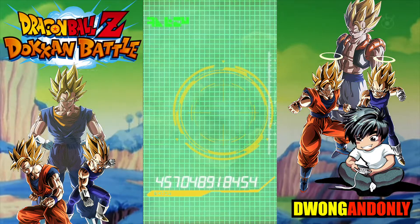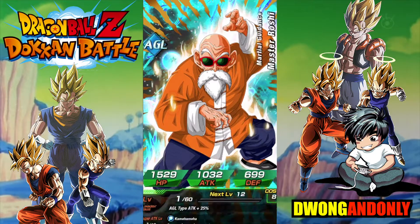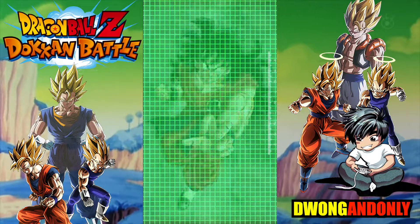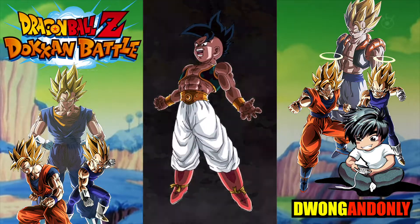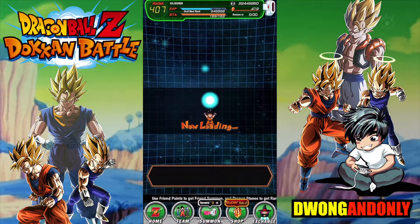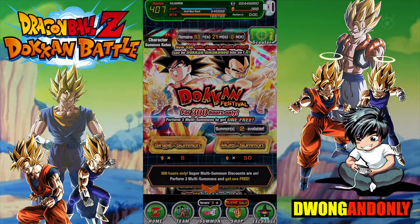We are pretty much at max capacity already before I even started these summons. It doesn't look like we're going to get anything special in this one. I would be over the moon if we managed to get the LR featured unit within these 90 stones, but it obviously is highly unlikely, so let's not get our hopes up. So far, two SSRs across two multis, which isn't that good these days because you're guaranteed one - to beat the odds, you need two every multi.